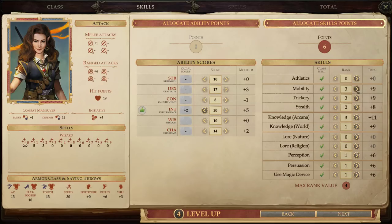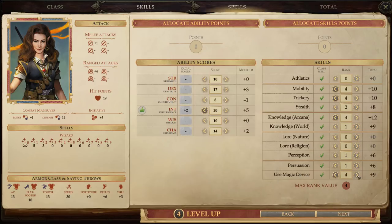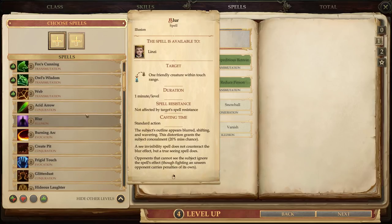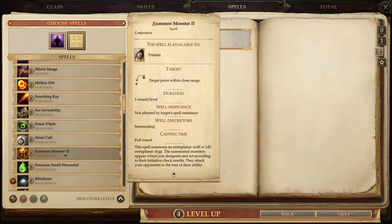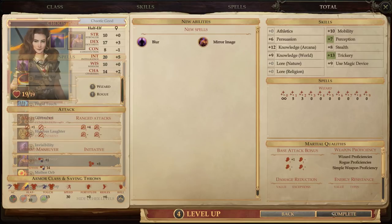I'll give her a point into Intelligence and then max these out. You don't have to worry about putting points into these anymore. I recommend maxing out her Trickery, but Use Magic Device is super important on her. Some spells become obsolete pretty early on, but Blur is always useful. Mirror Image is really good regardless, so let's grab that.